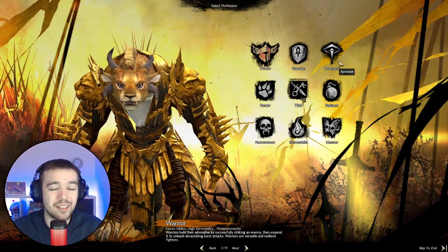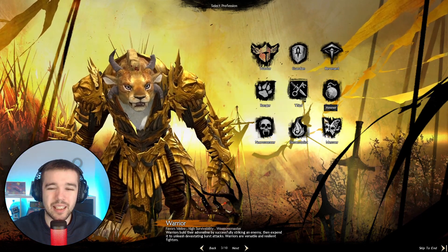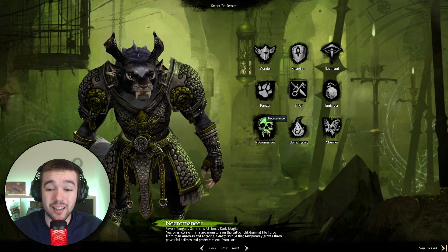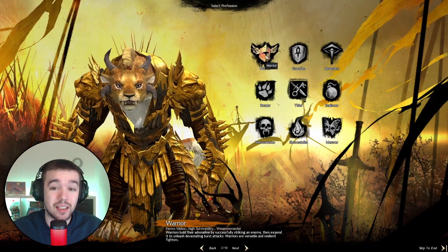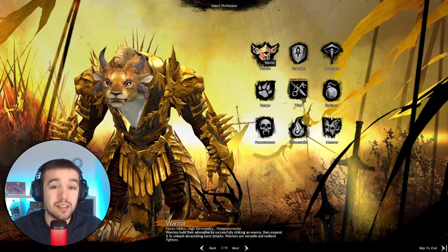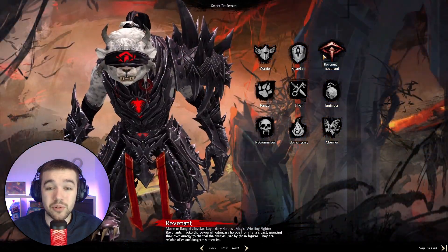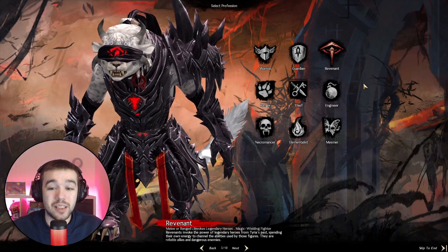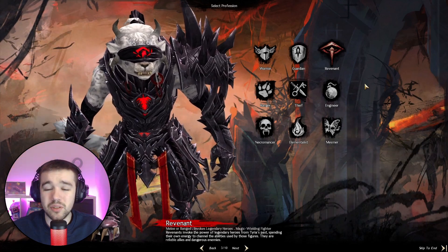The top classes are a bit tankier, but it doesn't matter that much. Necromancer is still really tanky because of its life force mechanic. Warrior definitely has a lot of HP and self-healing, so it's very tanky. Guardian can be a very nice support. Revenant also has some cool supportive spells and damage. All the different specs are able to be a supporter, tanky build, and so on.